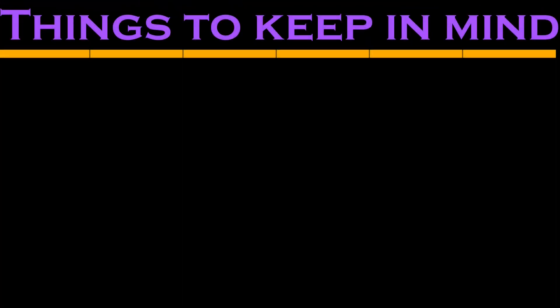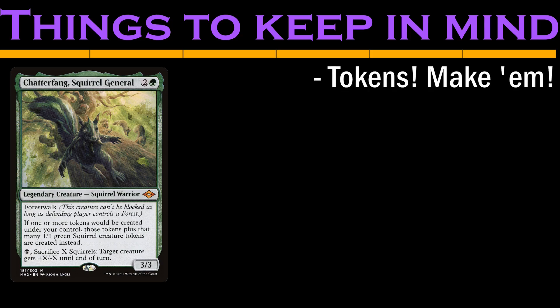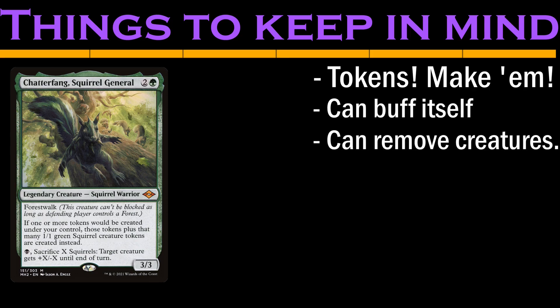Stick around at the end to learn more about a giveaway. Chatterfang is a 3/3 squirrel that doubles up the number of tokens we make, with the bonus tokens being squirrels. Chatterfang has two other abilities you shouldn't forget about: one that lets us sacrifice squirrels to either buff or remove a creature, and another — forest walk — that makes them harder to block.